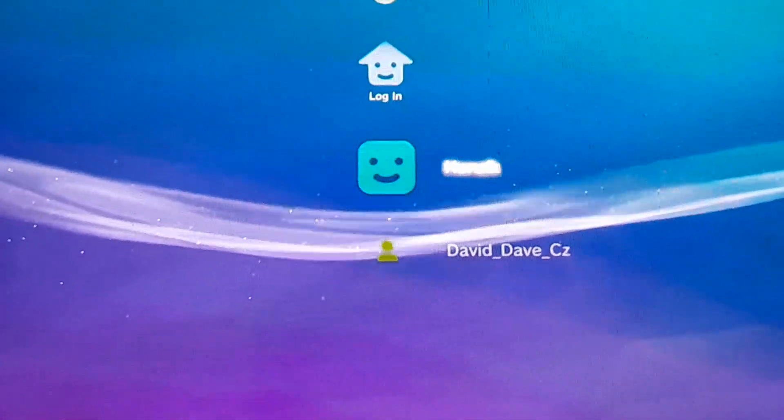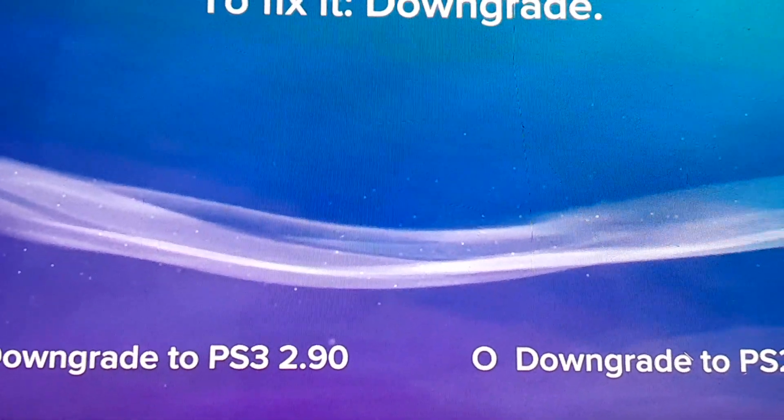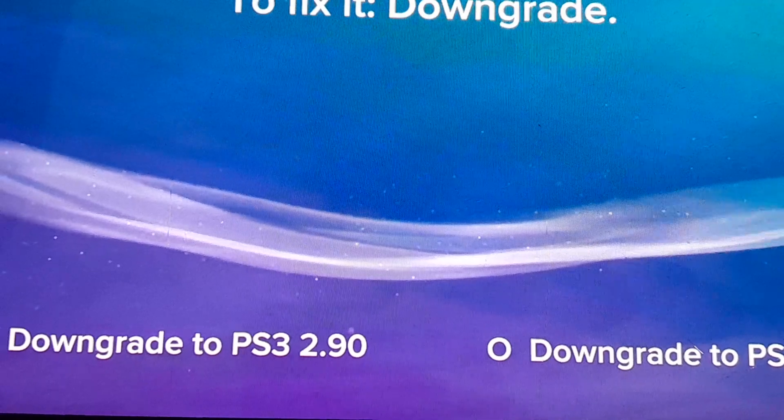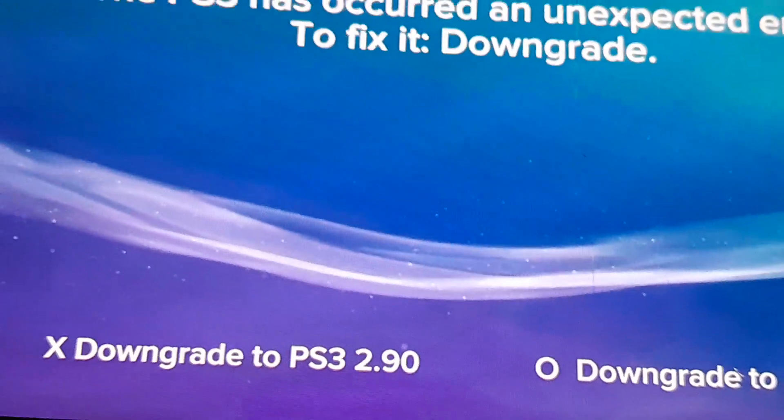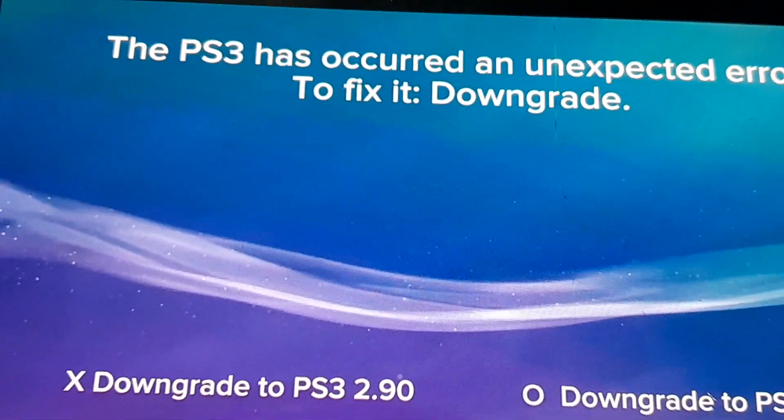I remember this login. The PS3 has occurred an unexpected error. To fix it, downgrade to PS3 2.90 or PS2. Oh for the love of Pete, not again. I guess I'll be downgrading to PS3 2.90 then. Looks like it's the most modern PlayStation I'm going to get on this PS5.